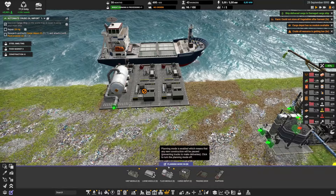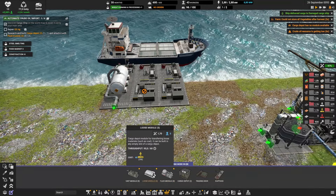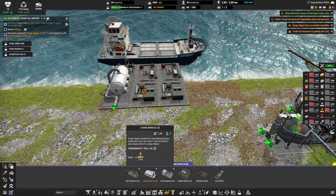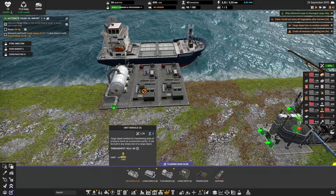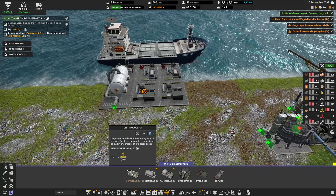The key thing is you need to put some modules. Similar to most things in the game, you'll have three types: the fluid one, the loose — meaning things like coal, iron, etc. — and then the unit ones.